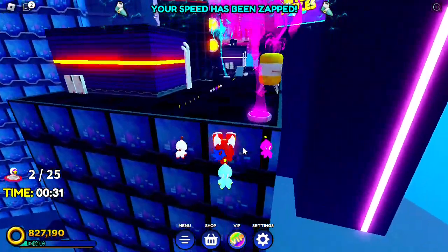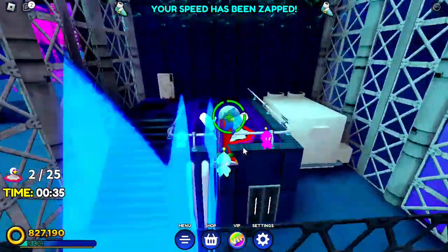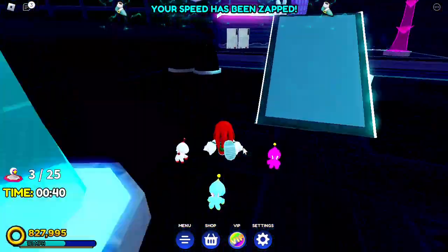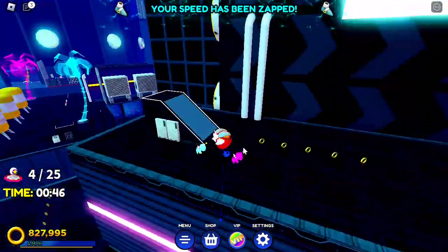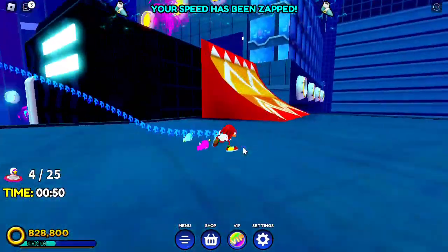Jump over to this platform, but before you carry on, go around and jump up behind you to get that switch. Then jump back over. Go left past the ramp and into this little corner to claim that switch. Then use the bounce pad to get on top of the building where the ramp is.